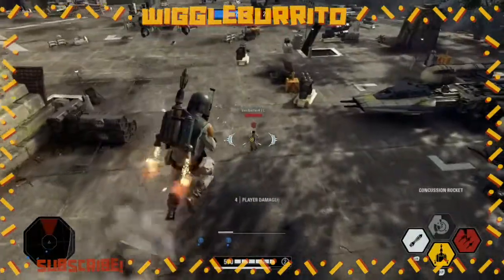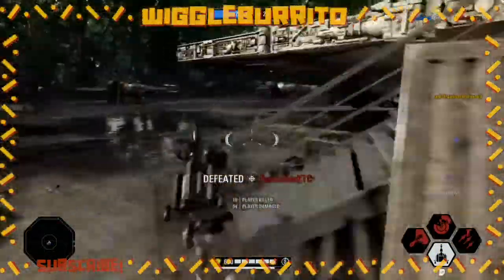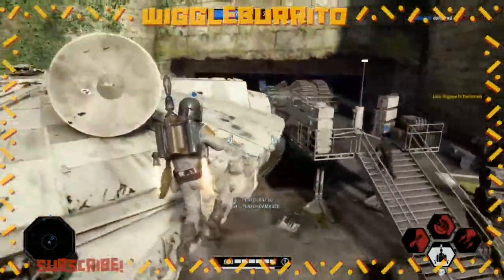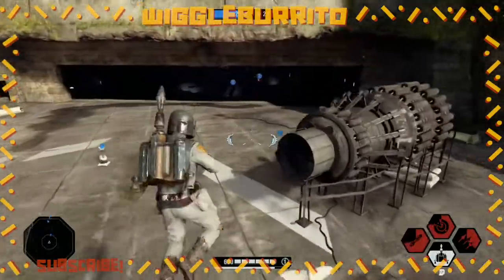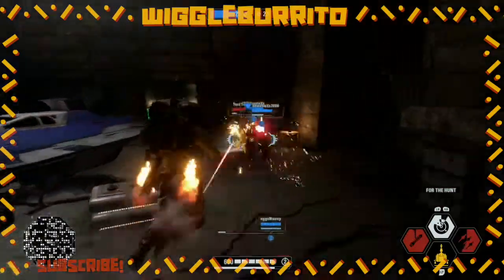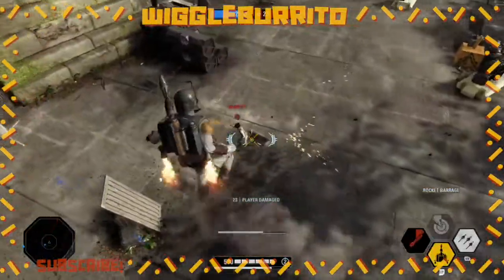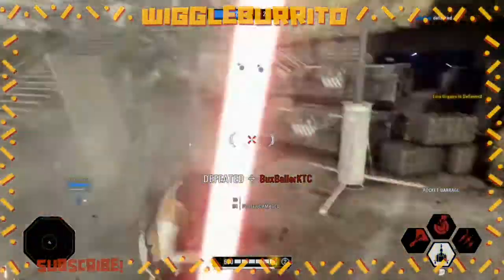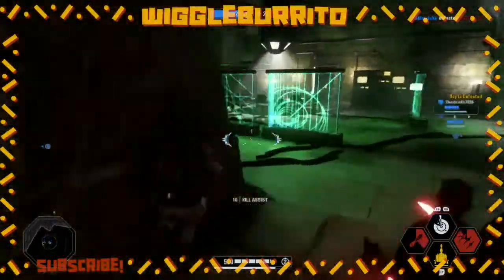The next tip applies to his RB ability, the Rocket Barrage. As you're seeing now, a great thing to do is activate Rocket Barrage, don't be too high in the air — be relatively high — activate it, and then let go of your jetpack. While you're falling toward them, it'll do a lot more damage because all the rockets will actually hit them. And no, none of the rockets from Rocket Barrage actually damage you.